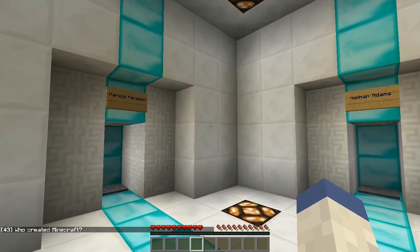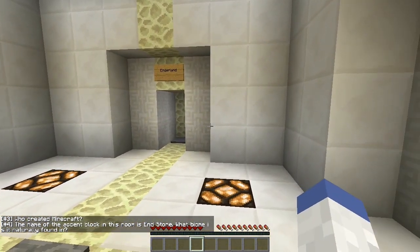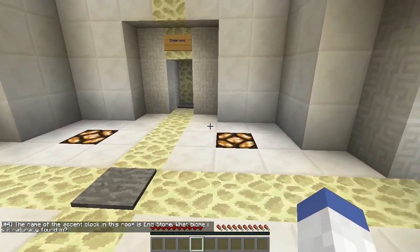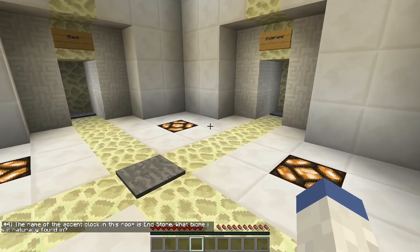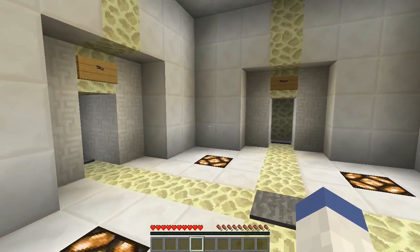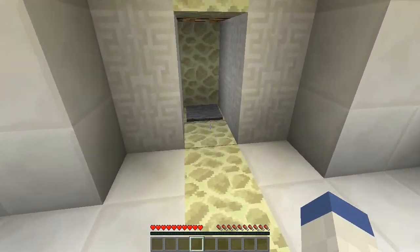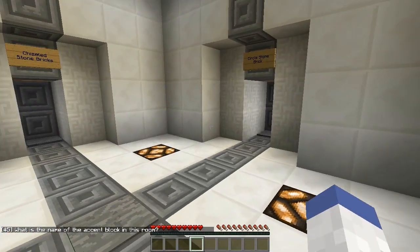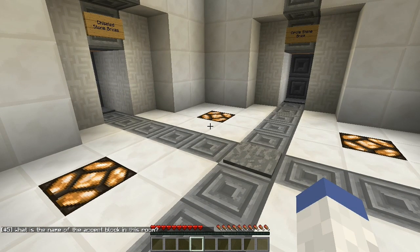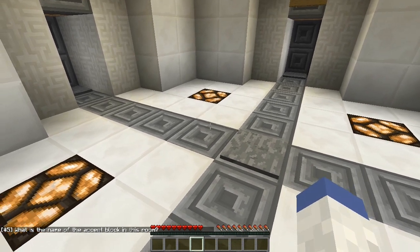The name of the accent block in the room is Endstone - what biome is it naturally found in? This is actually a trick question. You'd naturally think 'The End,' but the biome is actually called Sky. Ha! Next question: what is the name of this accent block? These are chiseled stone bricks.